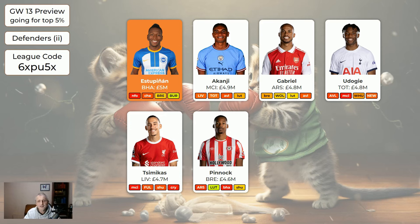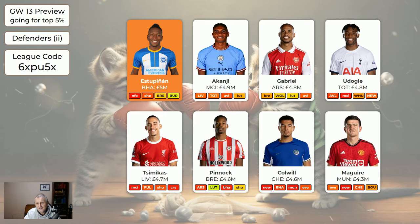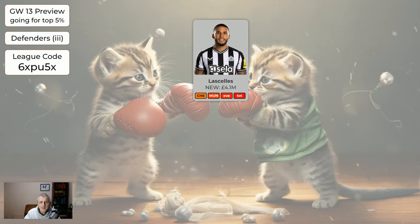Pinnock is playing Arsenal — probably won't get a clean sheet. Colwell was flagged last time I checked. Maguire is away to Everton; Everton have been a lot better recently and may get a clean sheet, though it's really hard to predict clean sheets this week. Lascelles is bench fodder — he may keep a clean sheet at home to Chelsea and then home to Man United. He's not great but he's cheap, he frees up money.